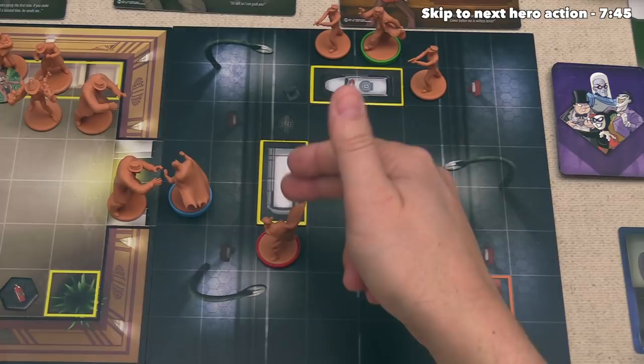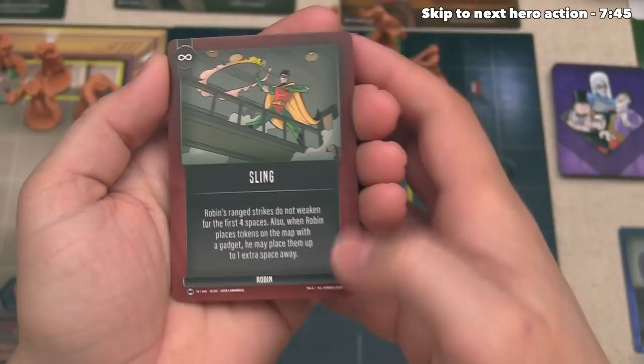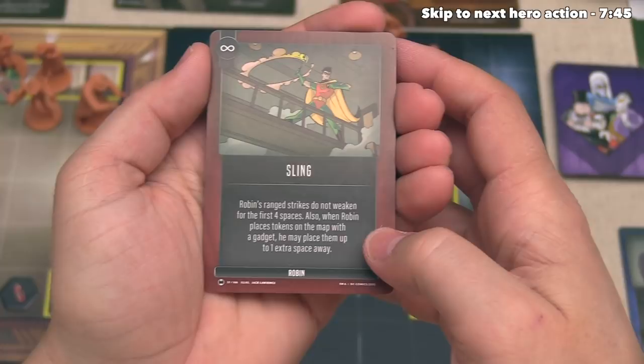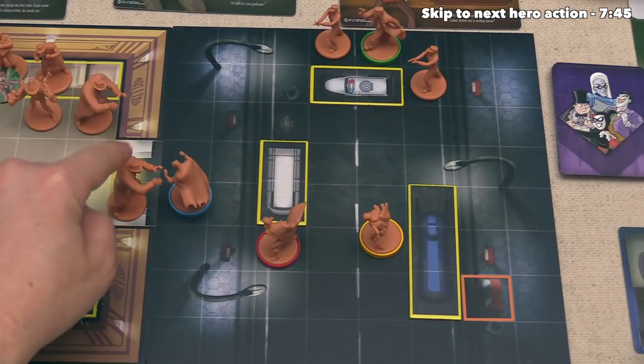However, the Robin player decided to use the sling skill for this entire game. It has an infinity symbol, which means it's always in play, and it says that Robin's ranged strikes do not weaken for the first four spaces instead of the normal two. Also, when Robin places tokens out on the map with a gadget, he may place them up to one extra space away. Let's have Robin perform a ranged attack against this crusher, and there is nothing blocking the line of sight.